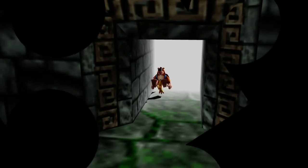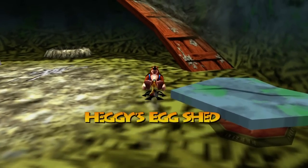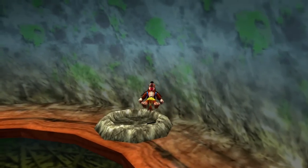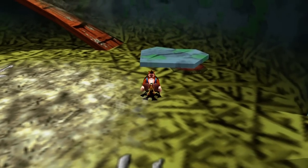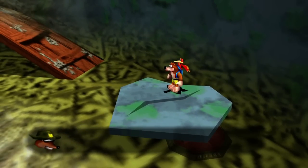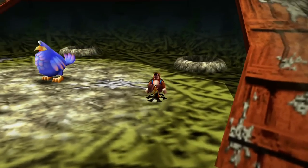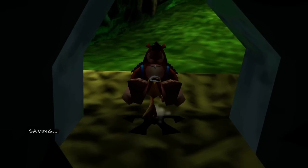Now, finally, for those interesting collectibles I was mentioning — these are going to be the Stop and Swap 2 items. These are very different between the N64 version and the Xbox Live Arcade version. In the N64 version, there will be a yellow Stop and Swap egg already in this nest, but Heggy doesn't hatch them for you — you have to use Kazooie's hatch ability, which you get in the fifth world. There are also two more nests with two more eggs you can get in the N64 version, and I'll show you where those are, because those collectibles exist in this version as well — just as different things.